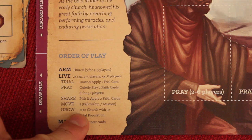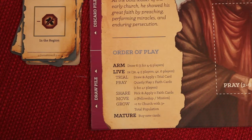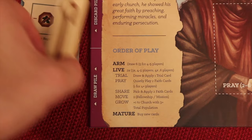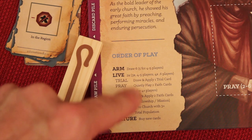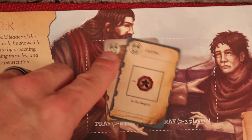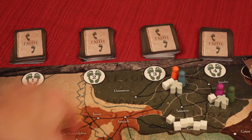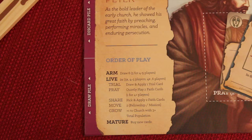Then we'd grow — anyone with three population or more would get a new member. So all of them would get one more and they just continue to grow. This then passes to the next player clockwise because we've done one live phase. We do it again, and one more time — going through three times with a four or five player game. Then we get to buy new cards. At this point, you'll always have two cards and you add up the faith points on them.